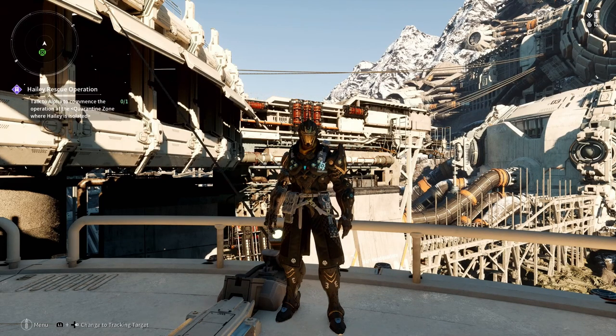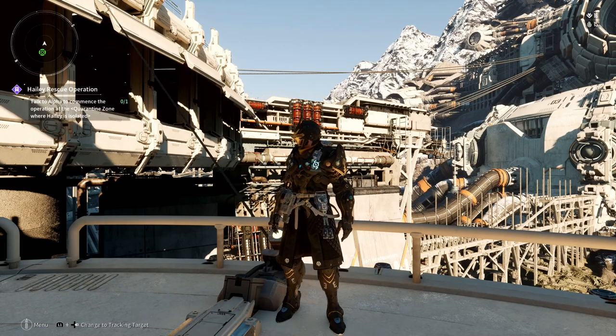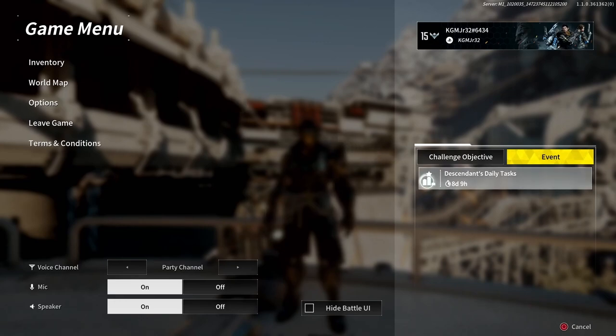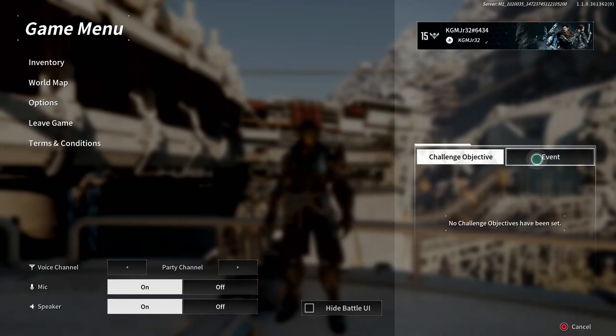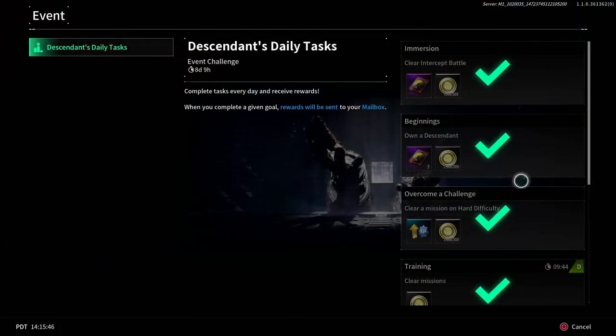If you're like me, I was a little confused on how to find it, but it's actually really simple. All you have to do is enter your game menu and over on the right you have challenge objectives and events. It says Descendants Daily Tasks — once you select that it will give you your daily tasks.